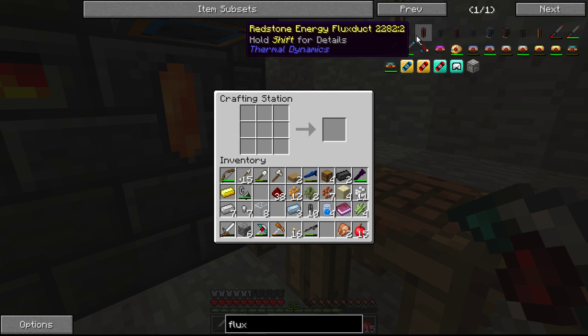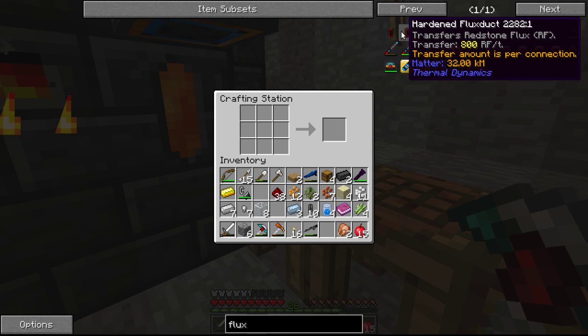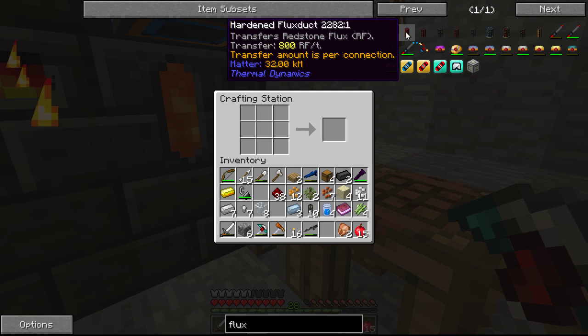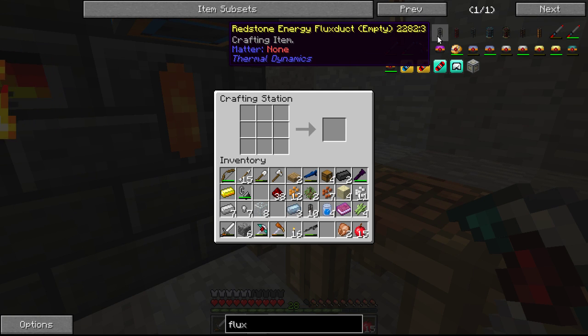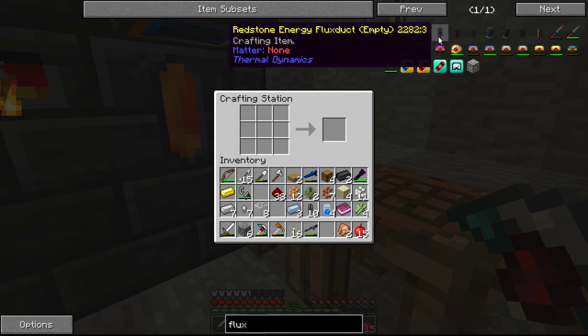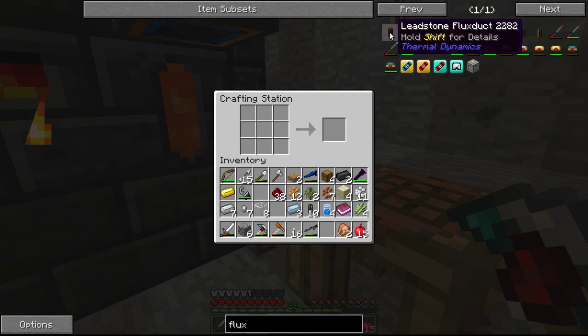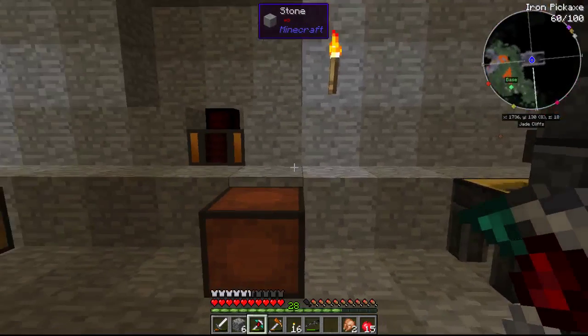Leadstone flux duct — there it is. Hardened flux duct. So what's the difference here? This is going to do 200 RF per tick, that's going to do 800 RF per tick. Redstone will do 8,000 RF. Redstone energy flux duct. Alright, I guess we'll just do the leadstone flux duct for now. That's the easiest stuff — just redstone, lead, and glass. That'll get us by for now, I suppose.